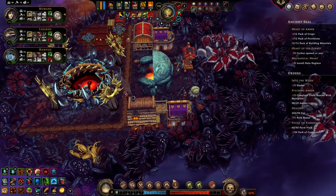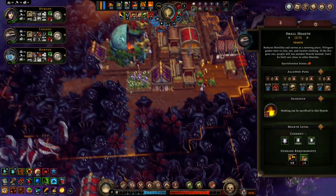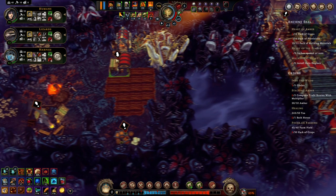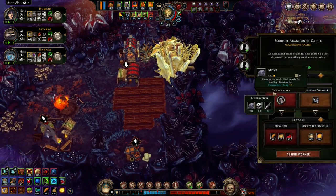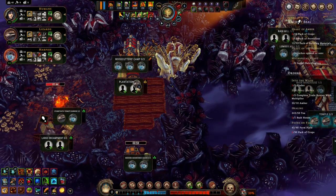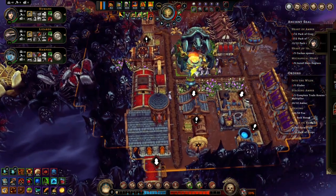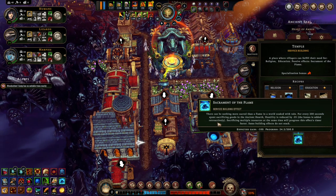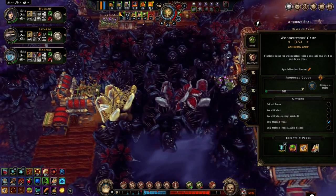How are we on hearths? We do need to build another hearth down here — soon as this is gone. Oh, we also have caches — I spaced out and forgot that. There's nothing — pipes.